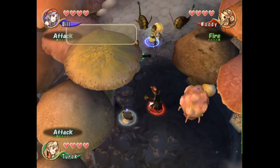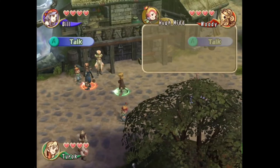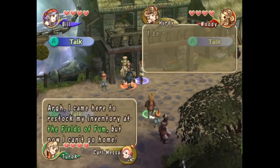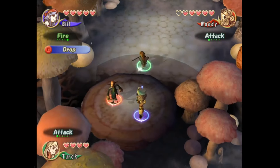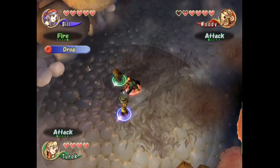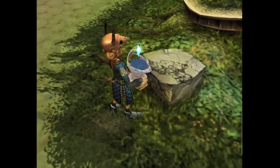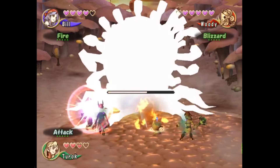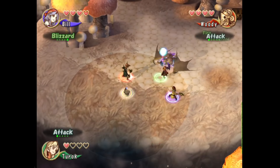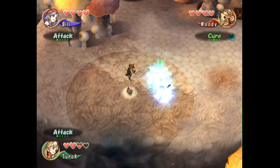Final Fantasy Crystal Chronicles was an exclusive on the GameCube, offering a unique cooperative gameplay experience. Players select from various races, each with distinct strengths and weaknesses, adding depth to the gameplay. The Crystal Chalice mechanic forces players to stick together, creating a strategic element as they navigate diverse dungeons, face challenging boss battles, and coordinate in multiplayer mode. In order to play this game, you had to have four Game Boy Advances as well as cables to connect to the GameCube. Even though there is a bit of a barrier to entry with the hardware required, it made for a really unique experience.